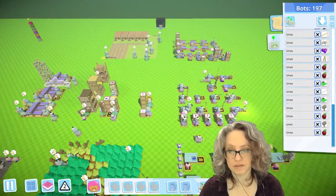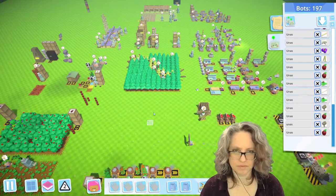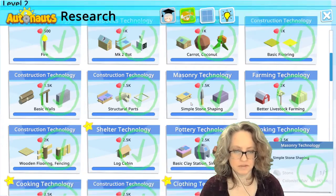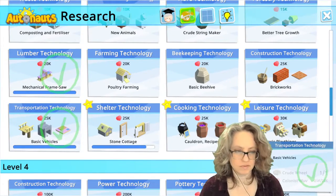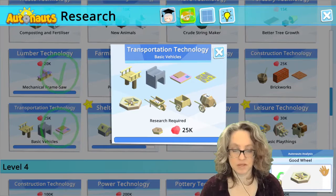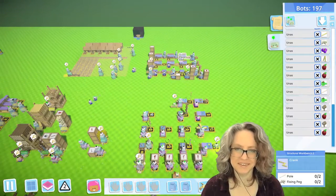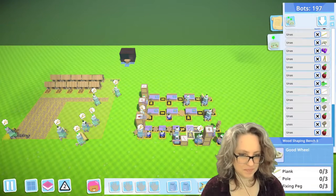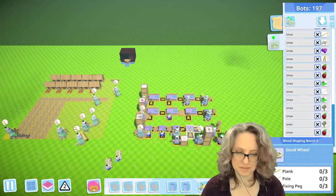While you were away, I obviously got the research to do those, and I also got some other research I can't remember. Now I'm working on whatever gets me door frames, and I'll show you why in a sec. But we got basic vehicles so that I can make good wheels! Good wheels is the most important thing — we need to make those.